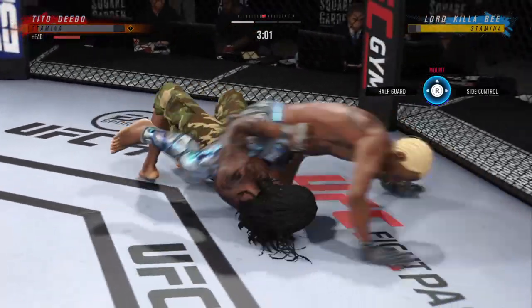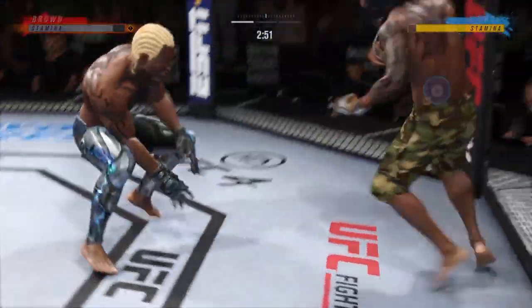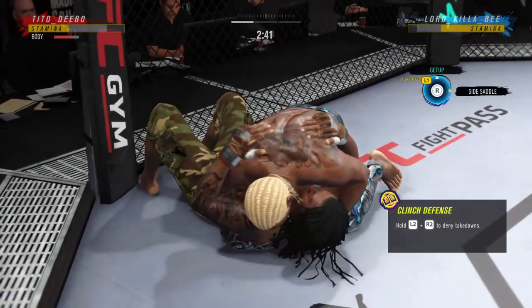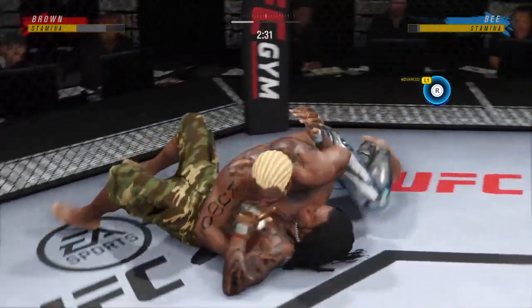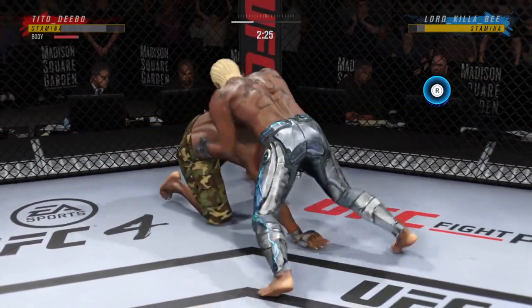Now it's his mount. Half guard position here — we'll see what he can do with it. A lot of weapons at his disposal from this dominant position. Double leg shot — high amplitude slam! There are few things more fun to watch in mixed martial arts than these types of transitions and scrambles on the ground. High-level grappling can really be entertaining.